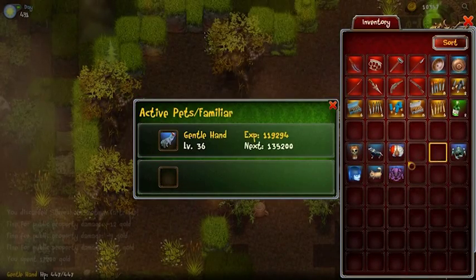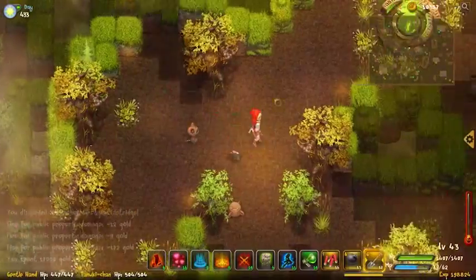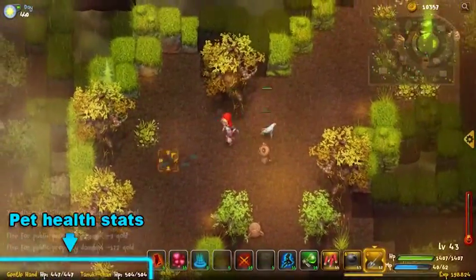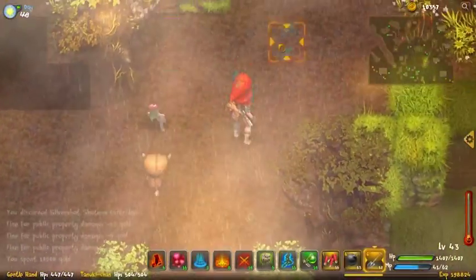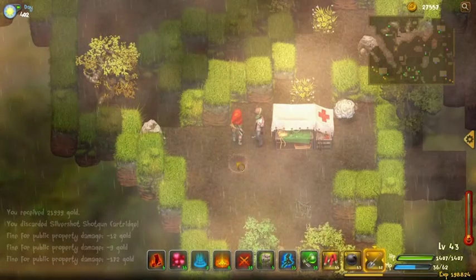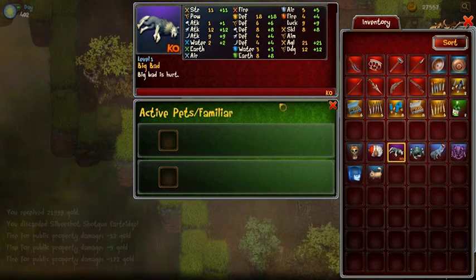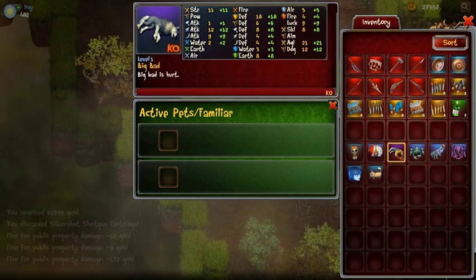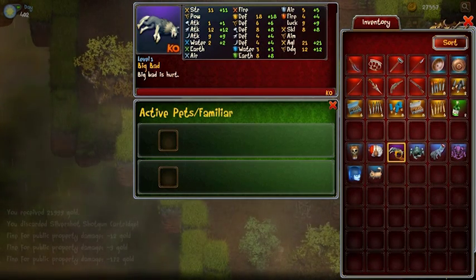We can totally collect multiple pets in Dragon Fin Soup; however, only two can help me at the same time. They'll follow me around, be my buddies, and help me in combat. Some pets will be more useful than others — some will be stronger, some will be weaker. If a pet dies, it'll be in my inventory marked as K.O. and won't be able to help me.